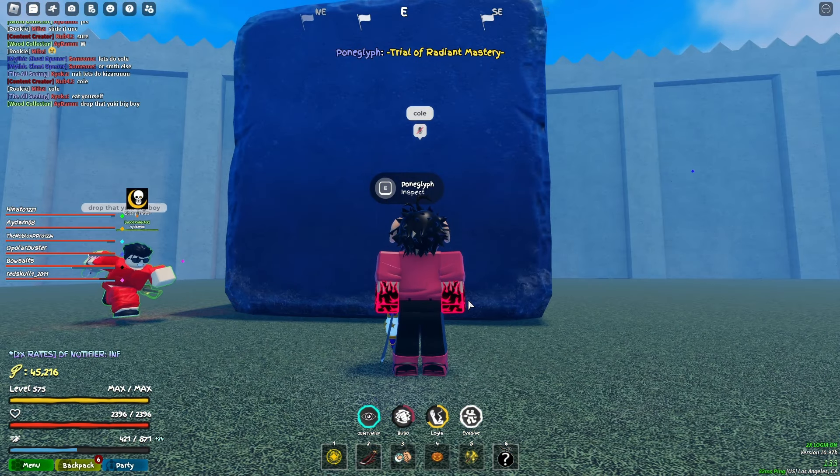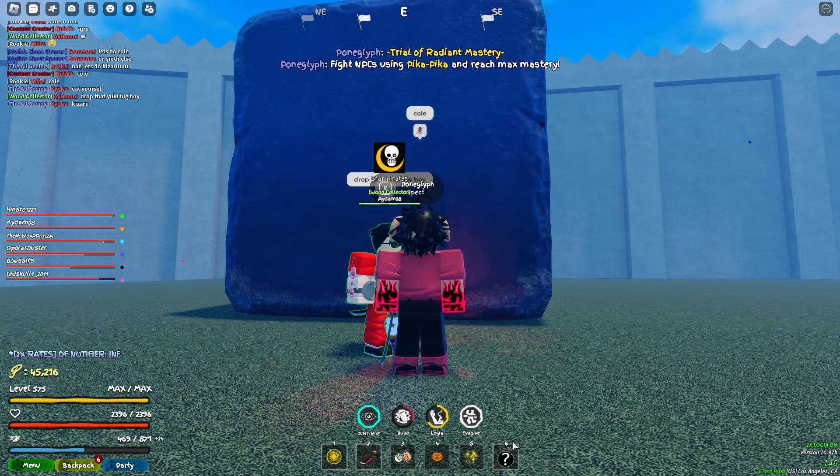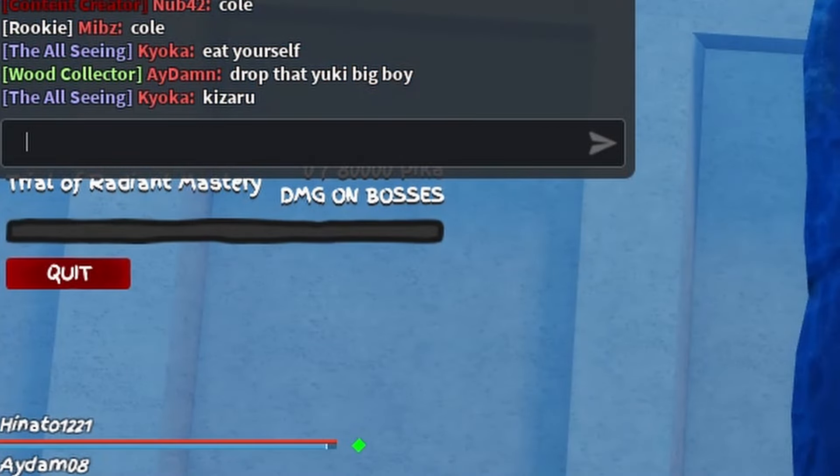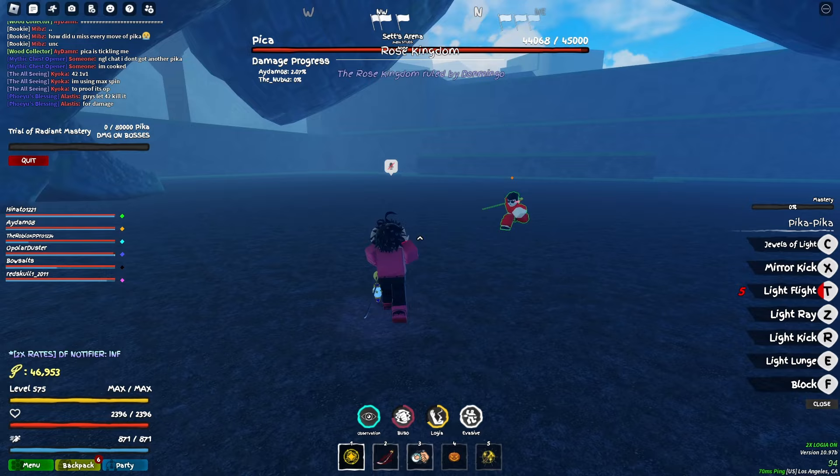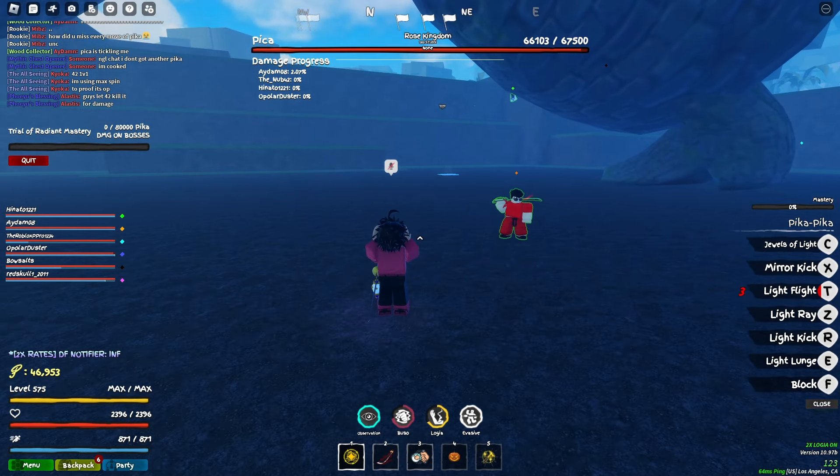For the first quest, you have to deal 80,000 damage to any boss NPC while using Pika. Obviously I decided to go with Pika because he just has the most HP, and it's kind of easier to fight him.